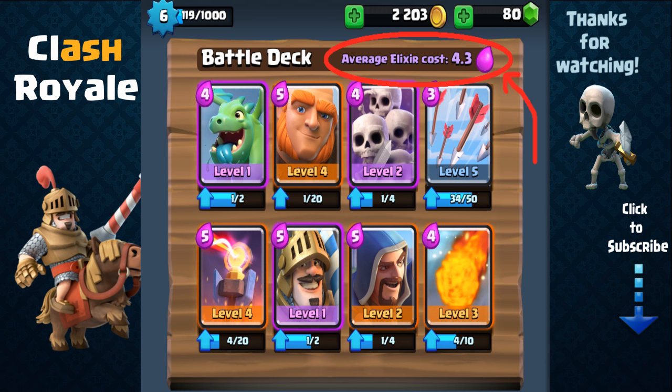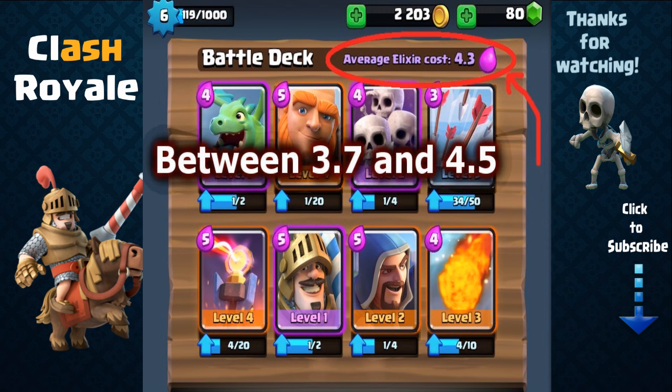Your average elixir cost is also very important. The best cards tend to have the greatest elixir cost; however, they take the longest to deploy because of their high elixir cost as you will need to wait longer to load up on elixir. With these key elements in mind, I've devised a simple guideline — ingredients that are necessary for a well-balanced deck.